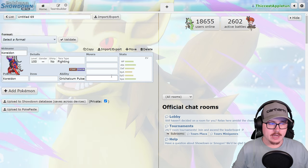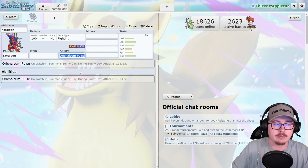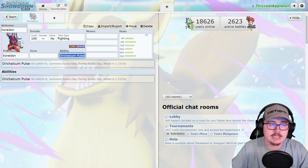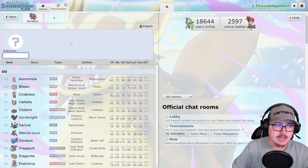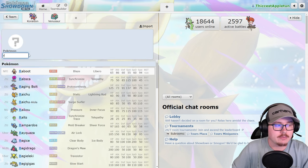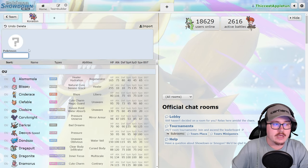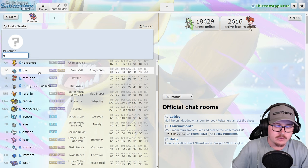Koraidon will see play but it is a terra-sink because its ability — Orichalcum Pulse — boosts the Flutter Mane matchup against it, basically forcing you to run Tera Fire and tera away from that weakness. Having to guarantee this Pokémon's Tera against Flutter Mane is very scary, and that's why it's so much worse than Groudon. That said, Venusaur is really solid with this setup, and Raging Bolt and Flutter Mane will be the bread and butter of these teams.